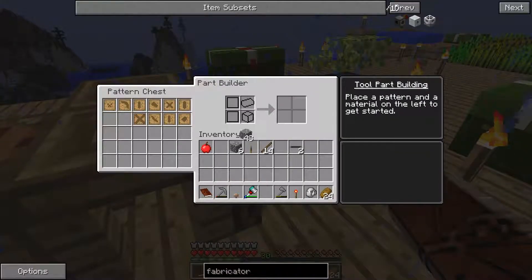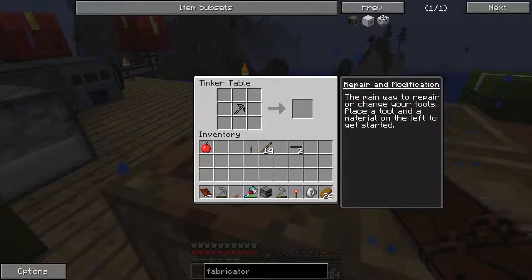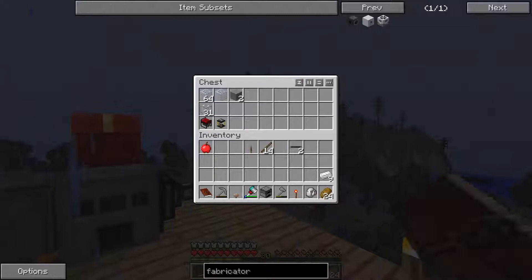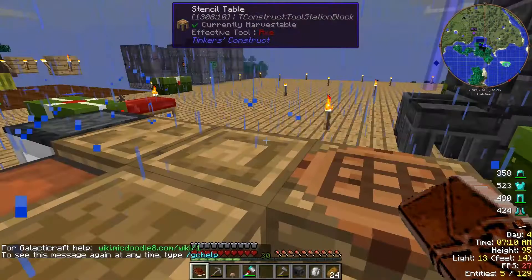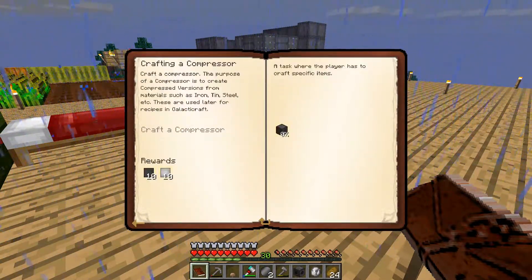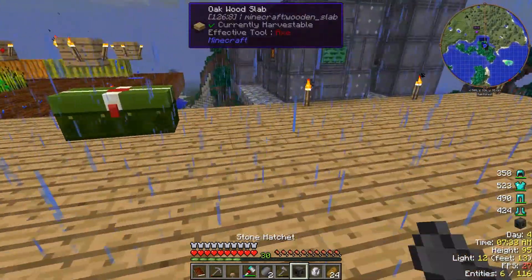Let's build a couple quick things here — a block of aluminum, two stones. Two basic wafers and two advanced wafers is what we get. Crafting a compressor — maybe a little copper. So this is going to be a machine.